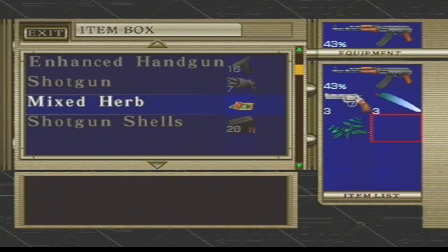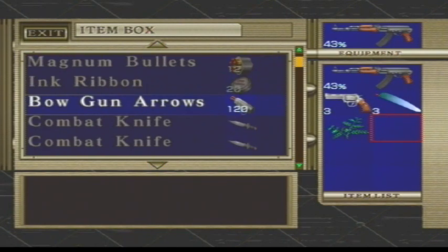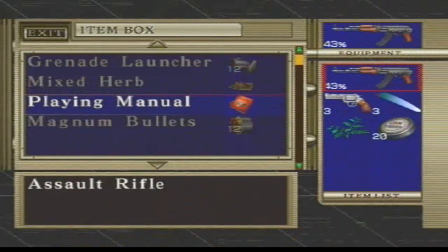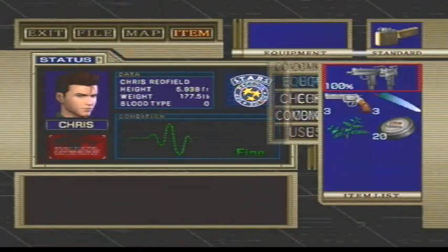Put the mixed herb away. Go ahead and turn the power off - we don't need that on anymore. I'm going to put away the assault rifle and trade them for the submachine guns, because we're getting a bit low. We still have a decent amount of assault rifle ammo. Without the power, that door is locked, but we need the power off, so we gotta go this way.